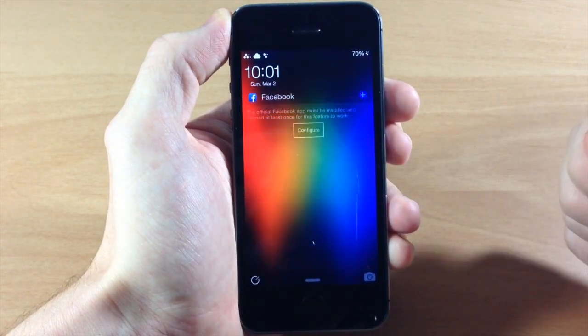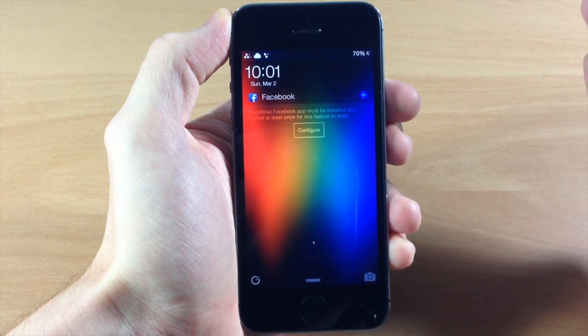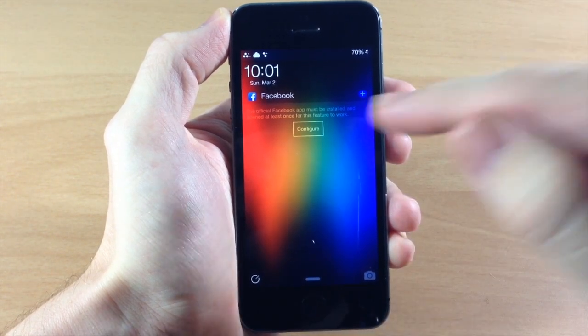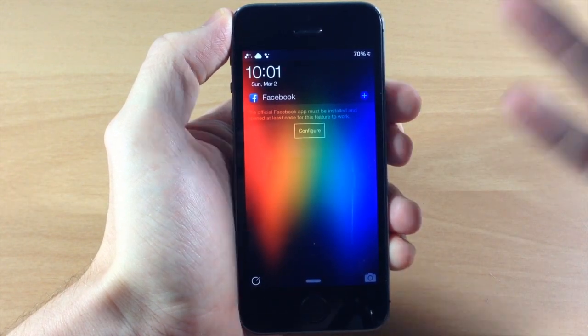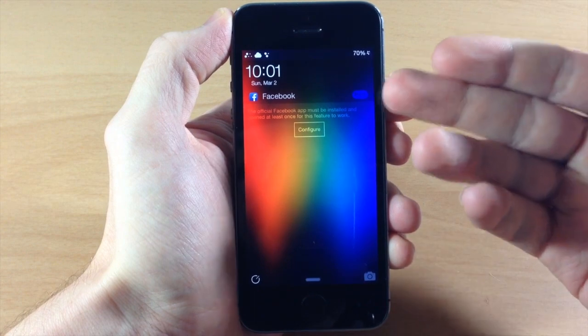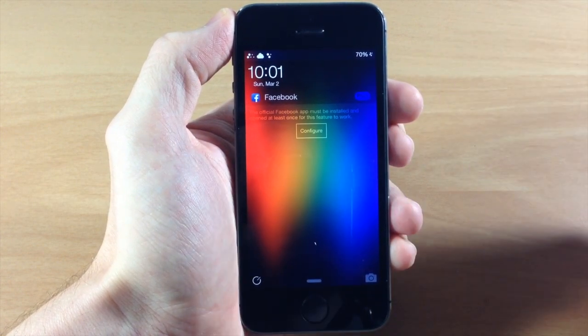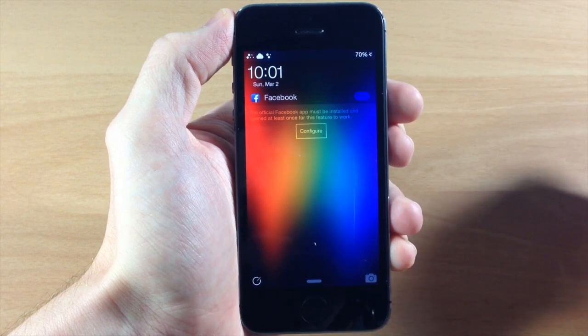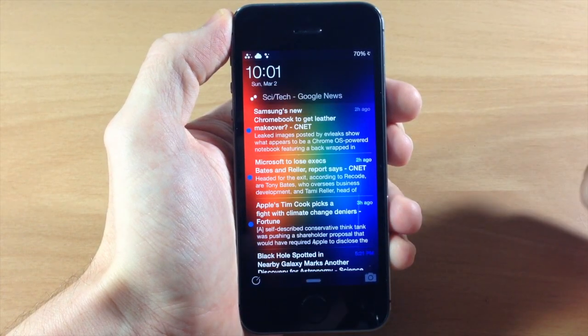Swipe back and tap on Facebook. I don't actually have Facebook configured, but you can set it up here. It'll give you everything you'd expect — you can post something, like or comment on posts, and scroll through your Facebook feed. Swipe back and you also have your RSS feed.